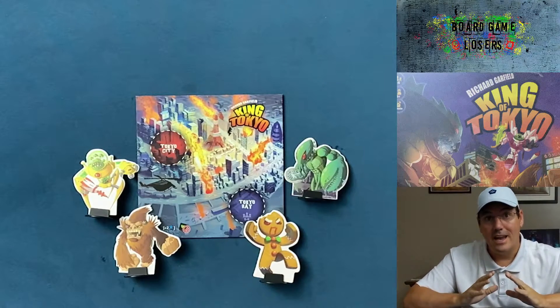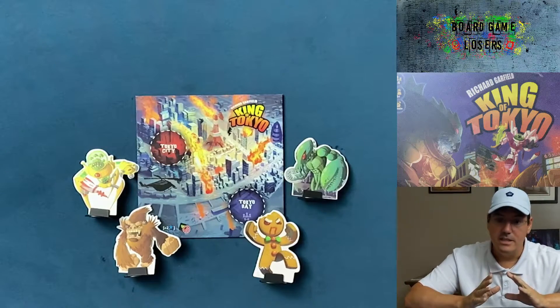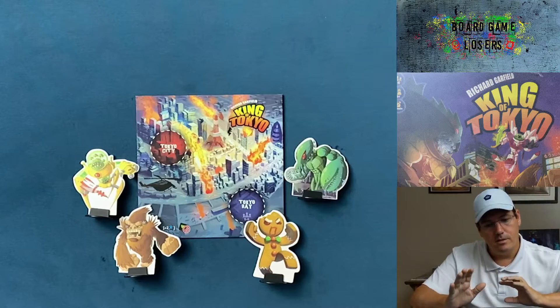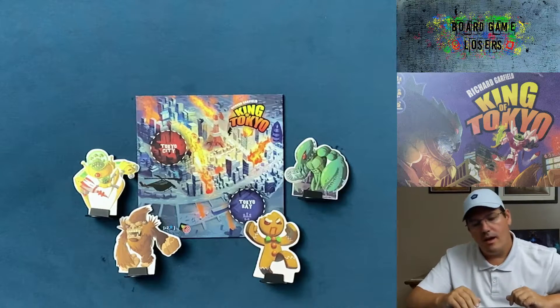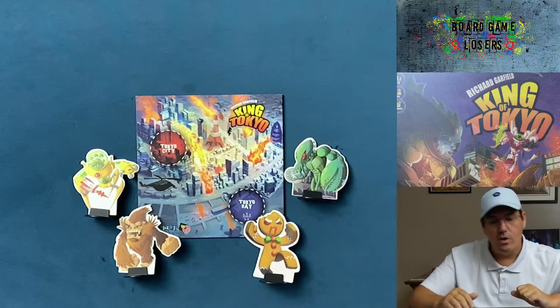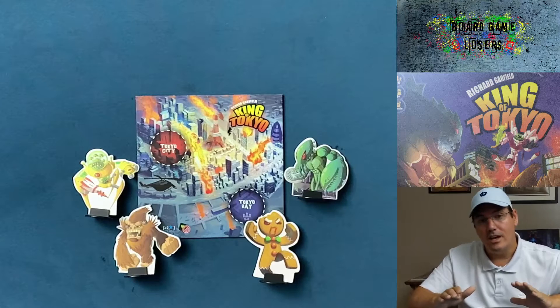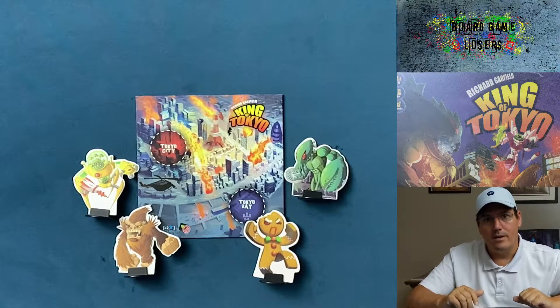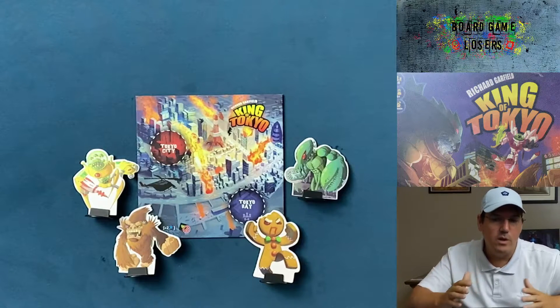It's really hard — but then again, it's real easy — to get out of the game. Basically, you're going to be taking your rampage into Tokyo. If you start your turn in Tokyo, you get two points. When you initiate control of Tokyo and no one's there, you get one point. And that's one way to score points.